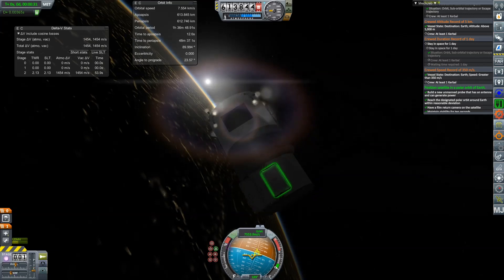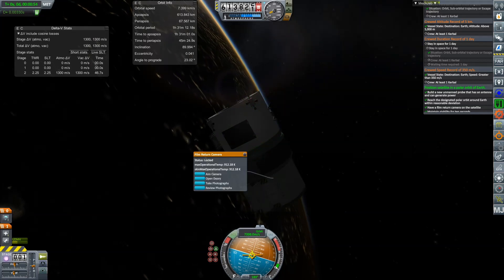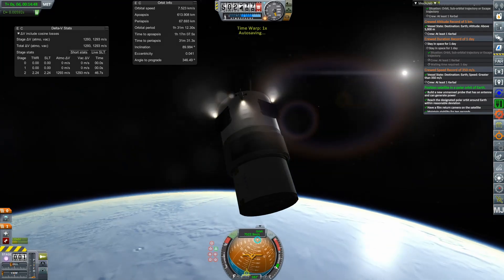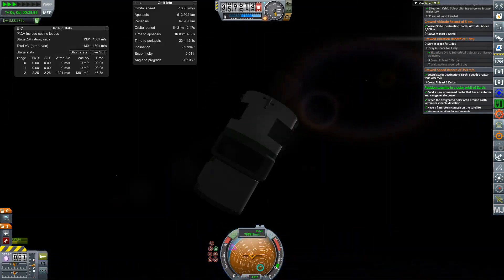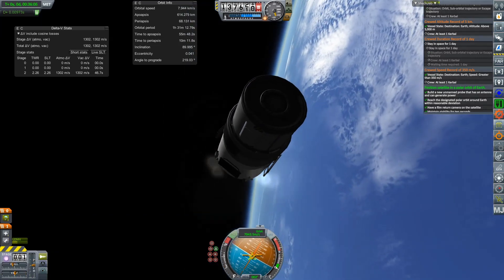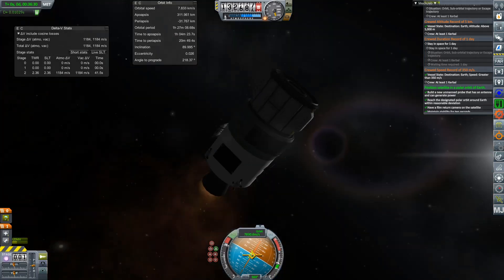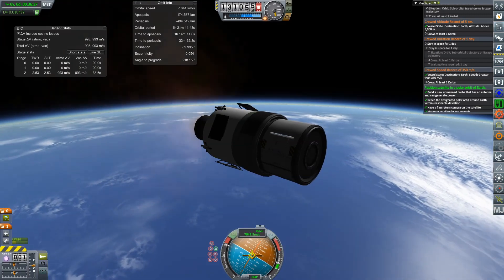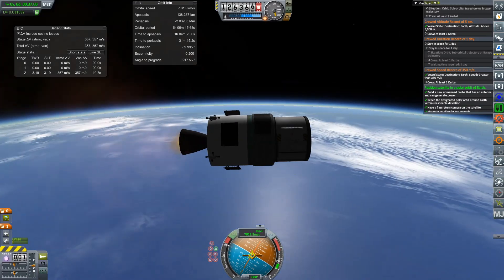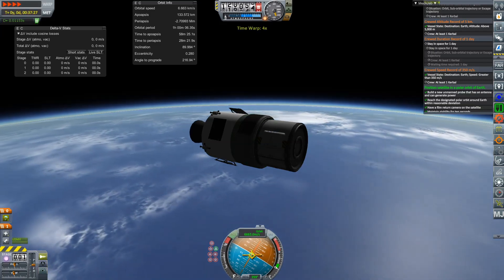Ladies and gentlemen, place your votes in the comments — is this little craft going to survive re-entry? It does not have a heat shield, it wasn't really designed to re-enter, but it has a ton of delta-v which should help slow down the descent. This is the first time I'm asking you to do this — play along, place your bets. In the stock game this sort of craft can easily survive re-entry, but let's see what happens.